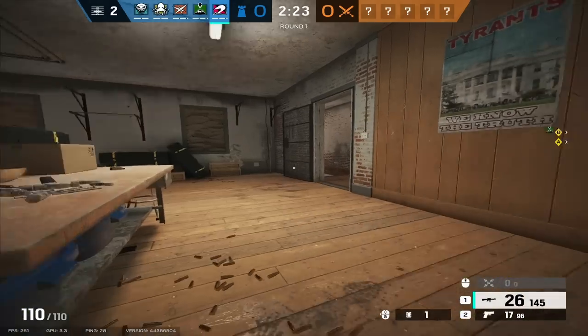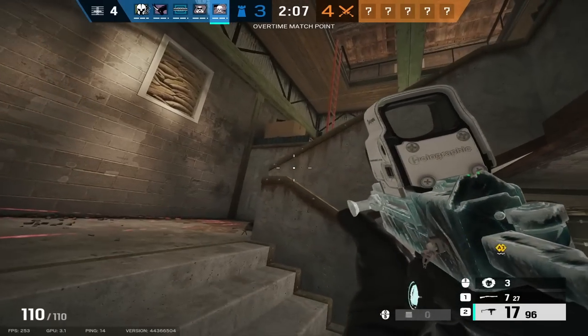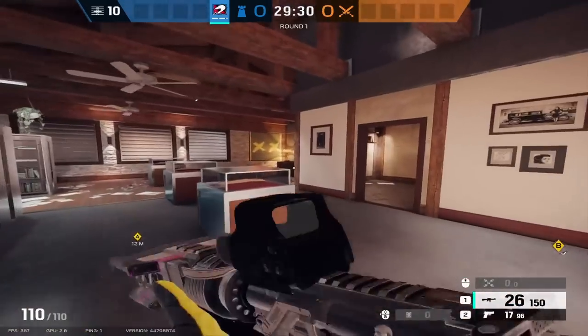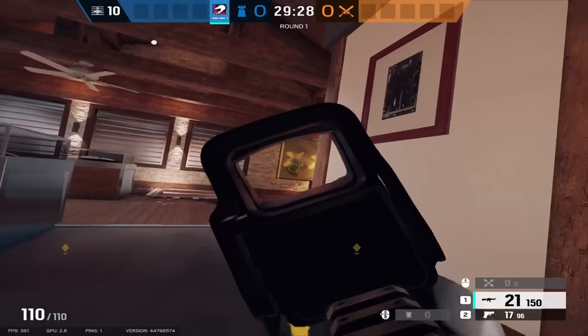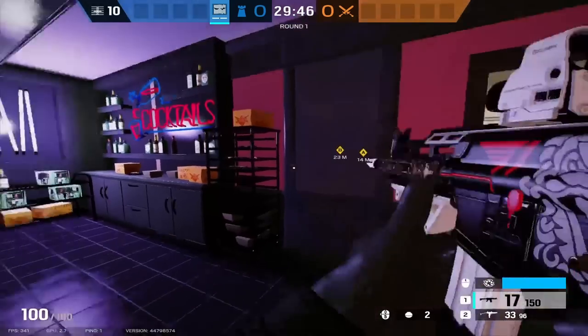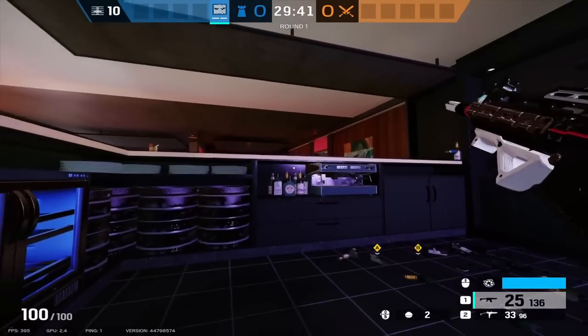There are two types of roaming in Rainbow Six Siege. The first one being shallow roaming. Shallow roaming is when you are roaming relatively close to the bomb site and holding a crucial position. Some good examples of this can include Library when you are playing the gaming bomb site on Chalet, or Sunrise on Coastline. Both of these are extremely crucial to hold on to, and having control of these areas can delay the attackers significantly.